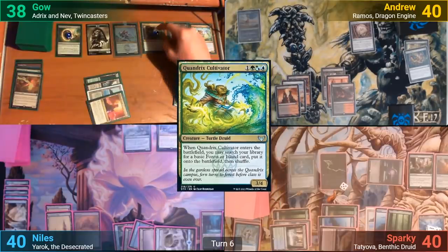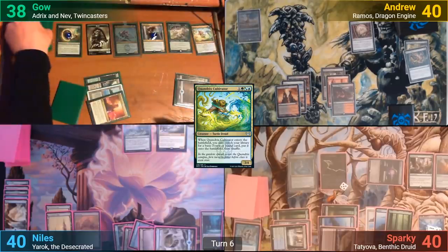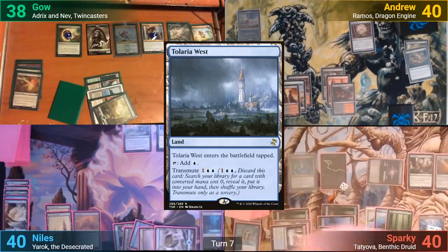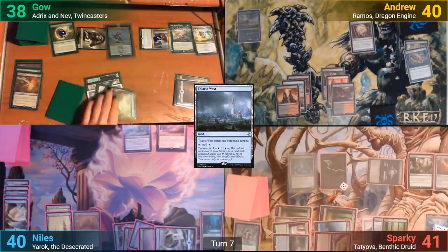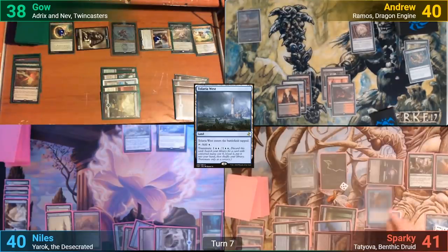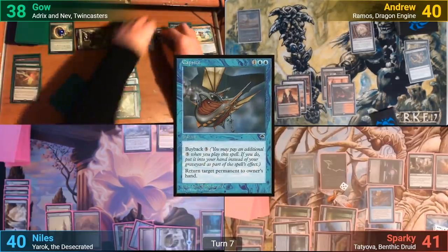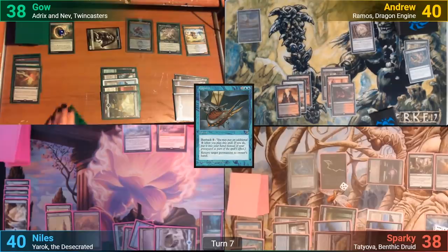The Cultivator triggers Fathom Mage's Evolve ability, giving it another +1/+1 counter and drawing Gao a card. It also lets him find a basic Forest or Island to put into play. This lets Sparky put a tapped land into play, gaining one and drawing a card. Gao then moves to combat, swinging the token and Fathom Mage at Sparky. Before moving to blocks, Sparky uses Capsize without buyback to bounce the Fathom Mage to Gao's hand. Sparky takes the hit for three, and Gao draws a card from the Toski trigger and passes.